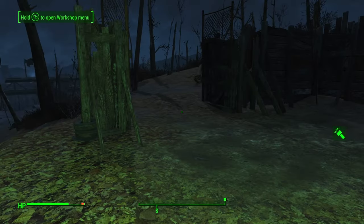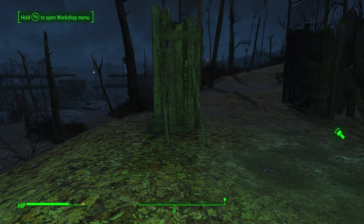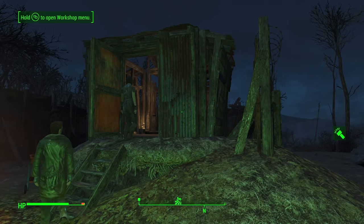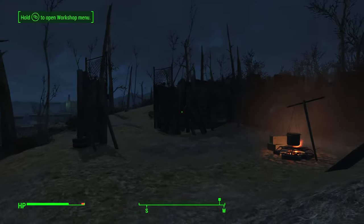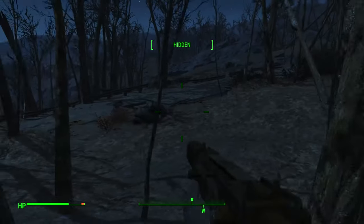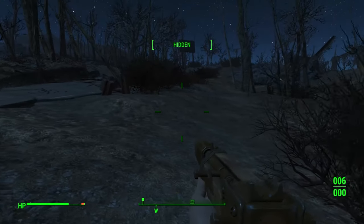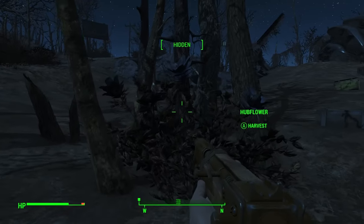We have done all we can do here for the time being. We need to head back towards Sanctuary. What we're going to do on our way through is pick up that suit of power armor, because I said I needed to grab it anyway. It makes sense to go and grab it now while we're on our way through.